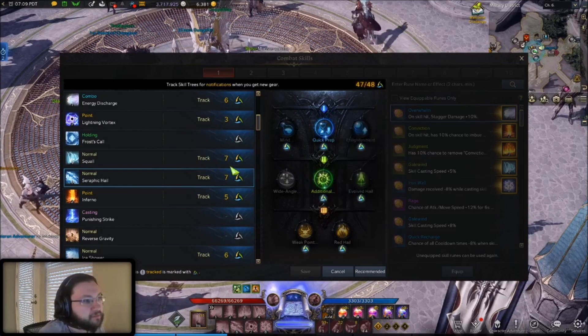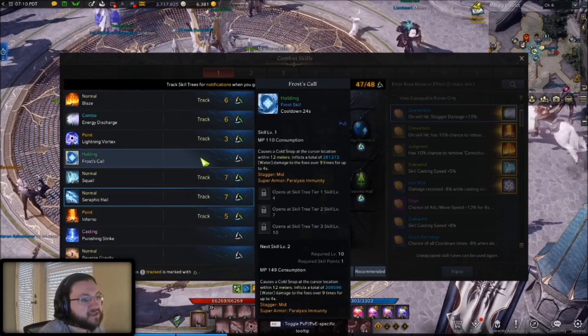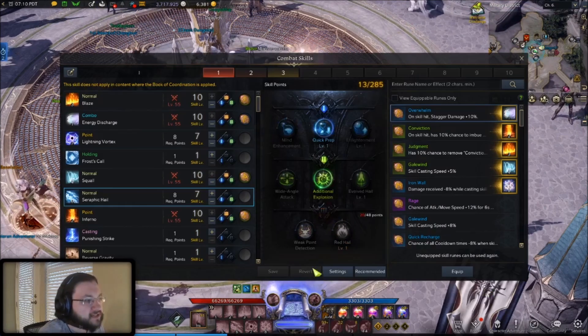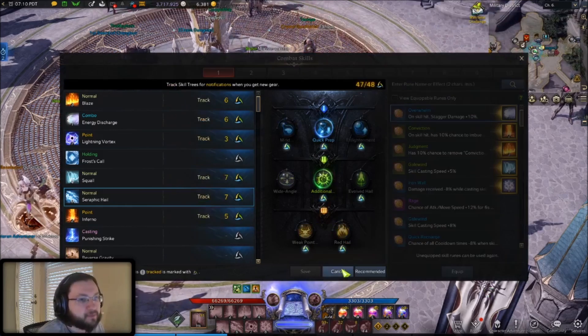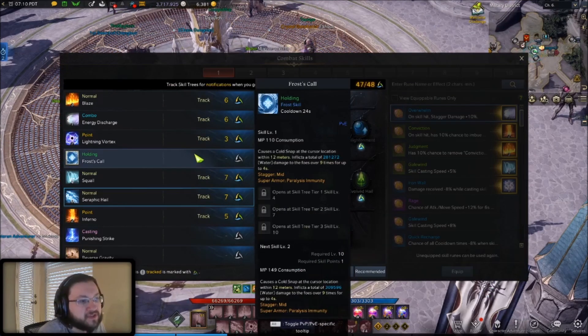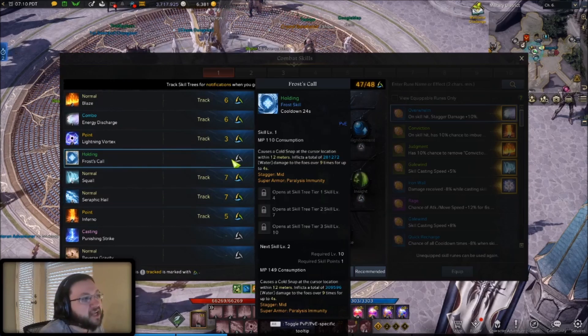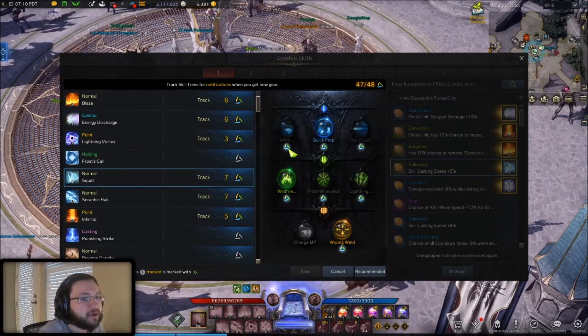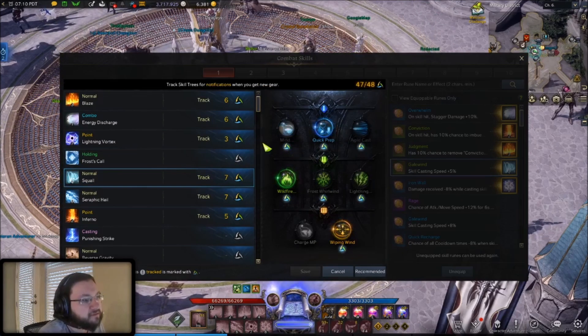Not every single skill is going to have a tripod, but what you want to do is open up this menu — go to Character, go to Combat Skills, go to Settings at the bottom — and go through and start selecting the abilities that you actually use. Whatever your skill kit is, for whatever abilities you use, you want to start ticking the things that you might be able to get a tripod drop for those particular skill effects.